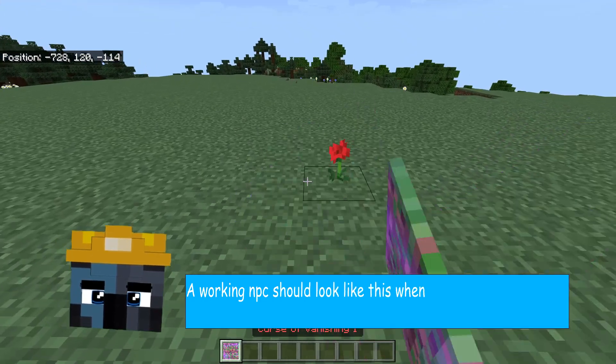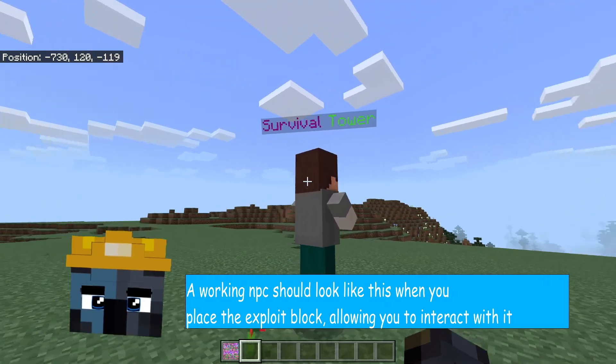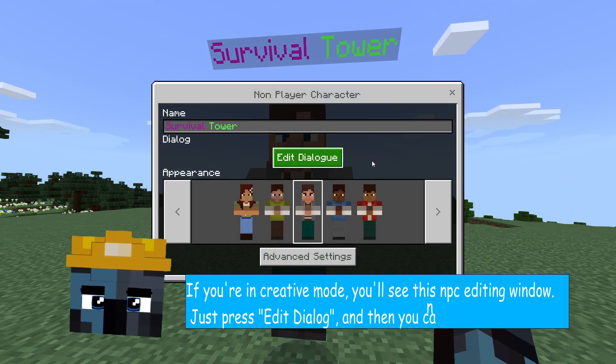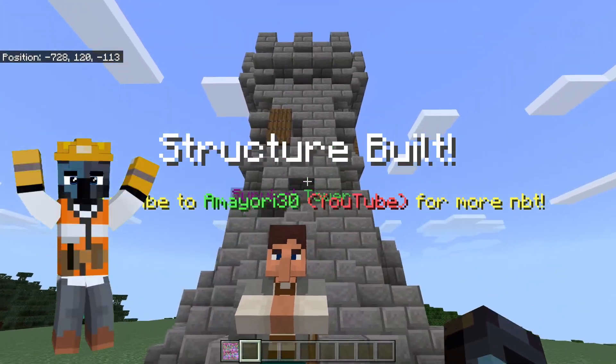A working NPC should look like this when you place the exploit block, allowing you to interact with it. If you're in creative mode, you'll see this NPC editing window. Just press 'Edit Dialog' and then you can press the buttons.